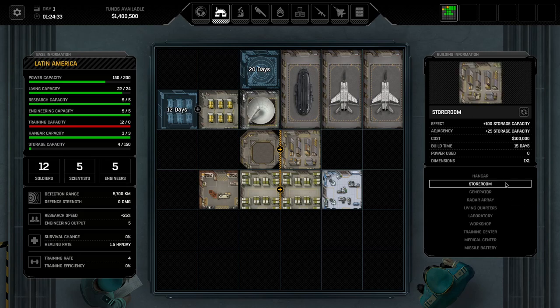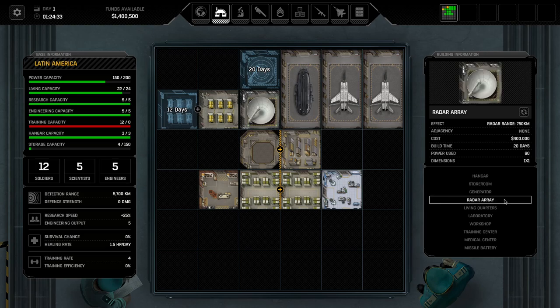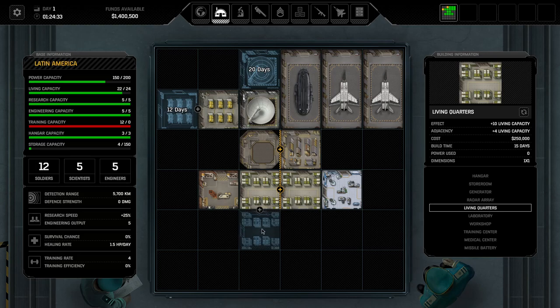Generators have a capacity and an adjacency bonus, so you want to build them immediately benefiting from adjacency. Next up, storage room — not needed at the beginning, more important later, and it has an adjacency effect. If you regularly sell stuff or stay organized, you won't need it that fast. Living quarters are a very important building — you start with almost four. You want to expand that as soon as possible, so I would start with an additional living quarter. Living quarters have a plus-four adjacency bonus and plus-10 effect immediately when built. Next up, laboratory — research is ultra important at the beginning. I'm personally a big fan of building up laboratories.